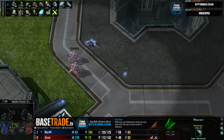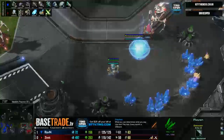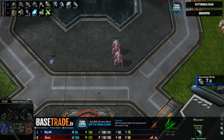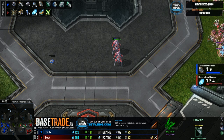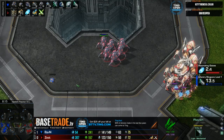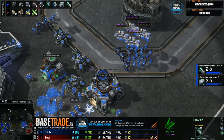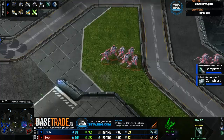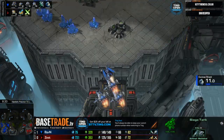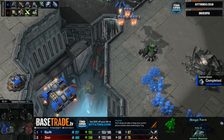This doesn't look as much of a stomp as last game. Now that Zest has three Colossus he could try and be out on the map and scare Beyond, because Beyond doesn't have a lot of Vikings and doesn't even have combat shields. Even two Colossus on a good map can be scary. Beyond is on his way to Vikings and he did save his three Tanks. Tanks at this extra range - I can understand why Zest is hesitant to push. Tanks are so good and I've been really enjoying their revival in this matchup.